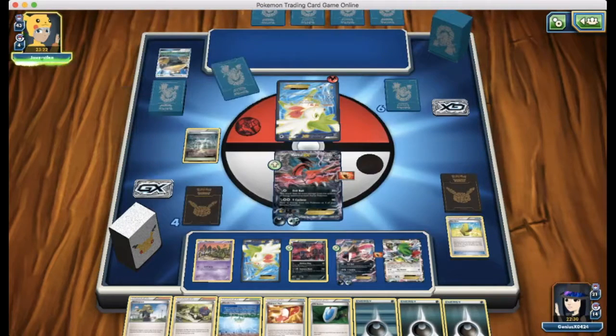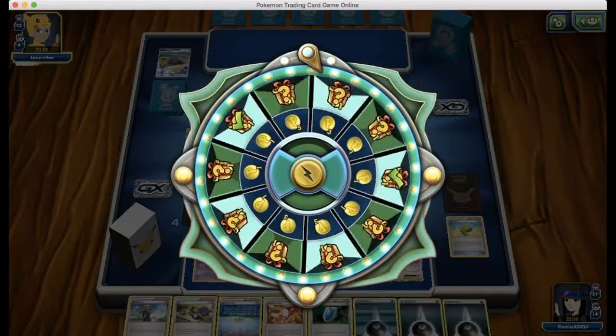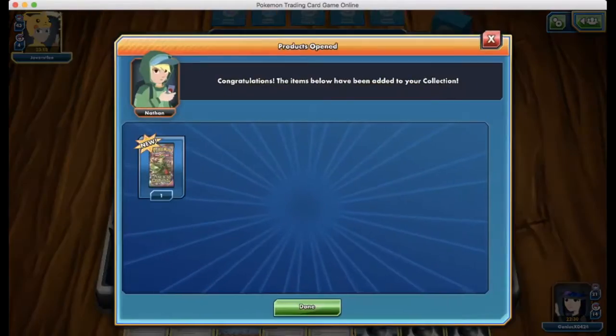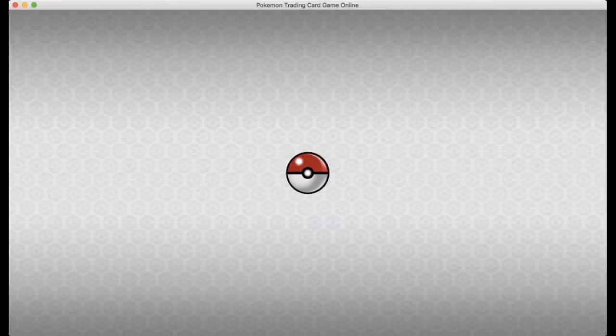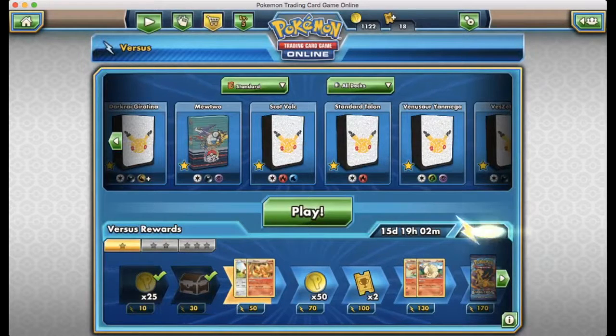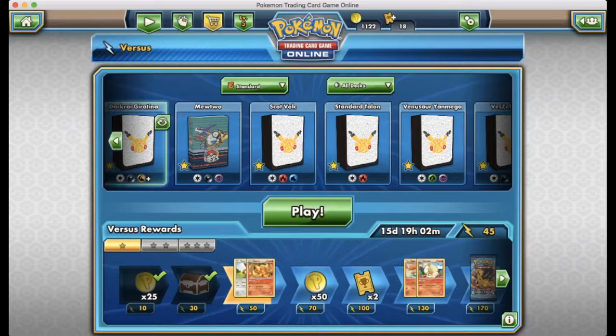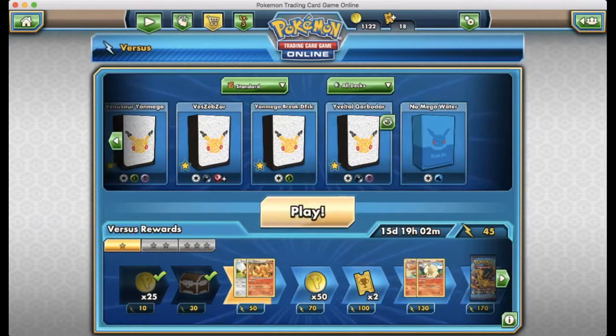Things are looking really bad for my opponent. We have two Yveltals set up ready to go with max health, he has a Shaymin stuck in the active, and it looks like he has a dead hand. He decides to forfeit. My opponent had a really bad hand right there. So far these two matches haven't really shown off the power of Yveltal yet, but we did show off how fast it can be set up in our second match.